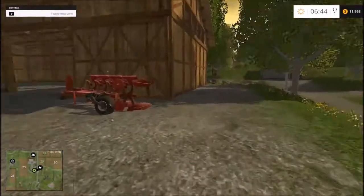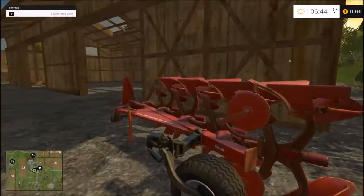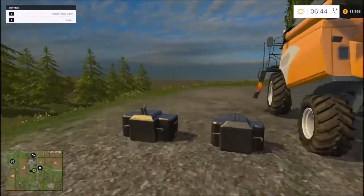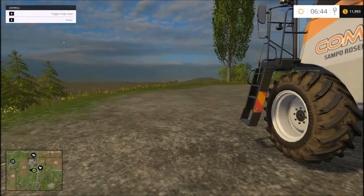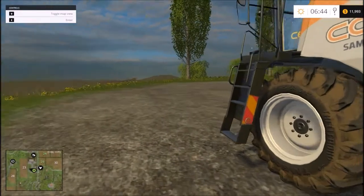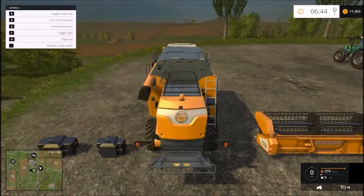I know you guys have already probably seen this on multiple first videos that have come out, so we're going to go ahead and get started. Key number 9 brings up the map. We own fields 24, 29, and 38. Field 29 is planted in wheat, so we need to get started. I'm not going to do a map tour because everybody's been doing map tours.